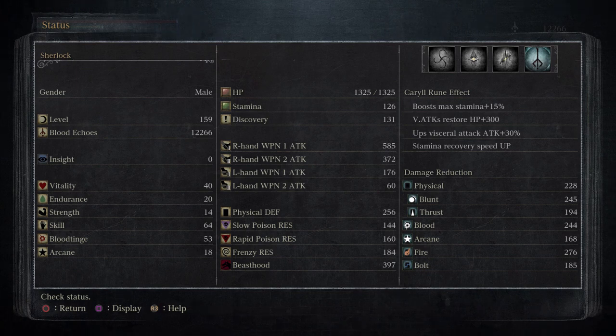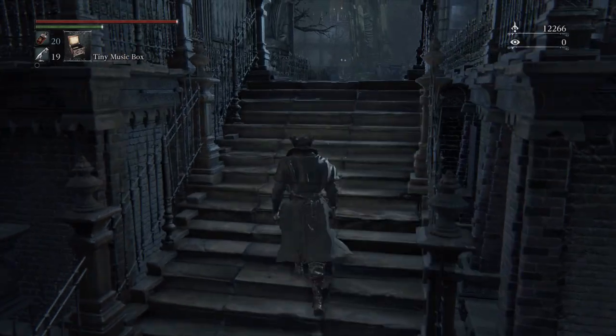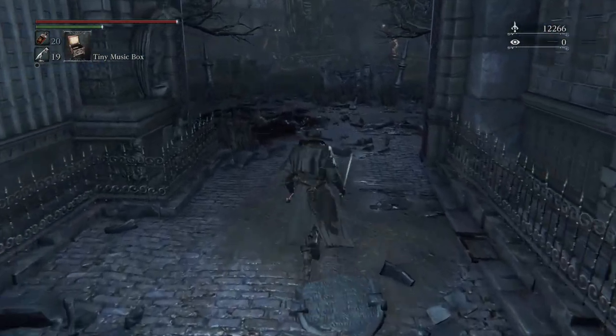You can see I'm at level 159. I've got the maximum visceral attack power rune at 30% and visceral attacks restore at 300. I'm going for a skill blood tinge build — the skill level is going to help the visceral attacks a lot, so I'm going to do a lot of damage on these visceral attacks, a lot more than you'd normally expect on a first run through.